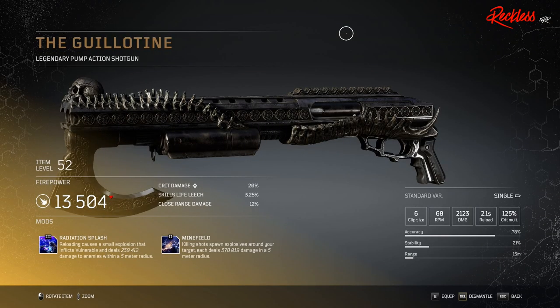Then we have the Guillotine. This is a legendary pump action shotgun. Its tier 3 mod is Radiation Splash, which causes reloading to trigger a small explosion that inflicts vulnerable and deals X amount of damage to enemies within a 5 meter radius.